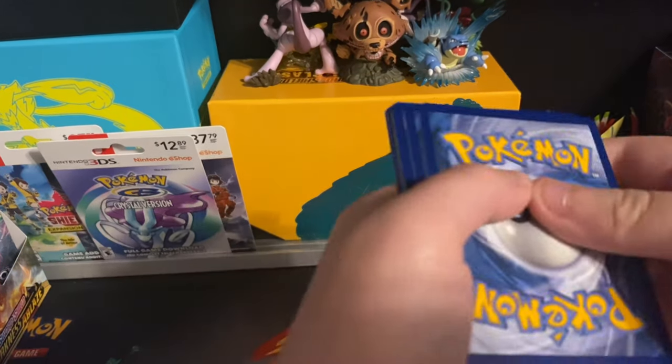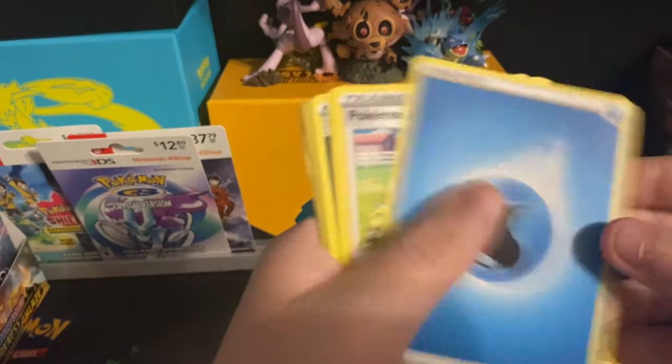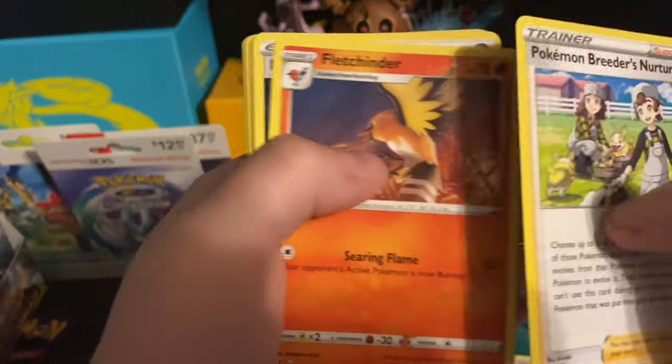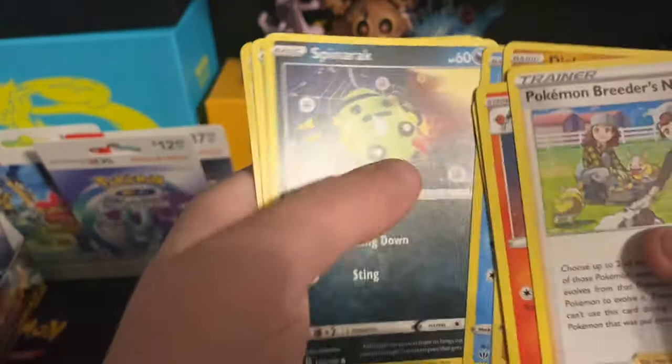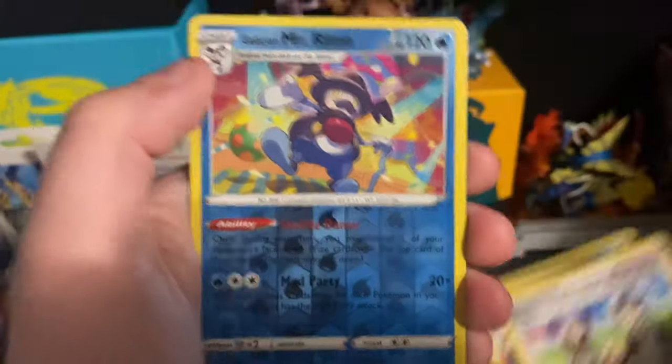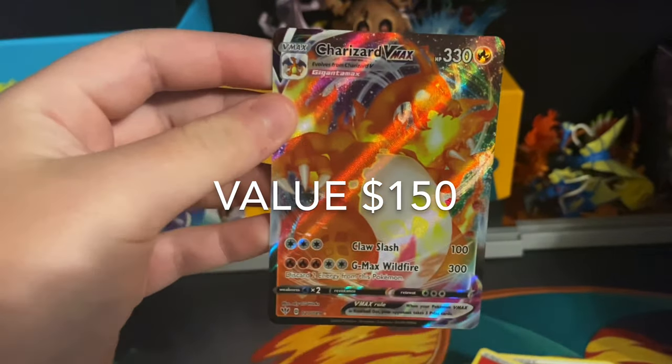Hopefully that changes — hopefully it's a Charizard, or at least a Crobat. Pokemon Breeder's Nursery, Fletchling, Hidden Energy, Jigglypuff, Diglett, Panpour, Spinarak, Bonesweet — reverse holo of Mr. Mime, and the final card will be a Charizard V-Max!